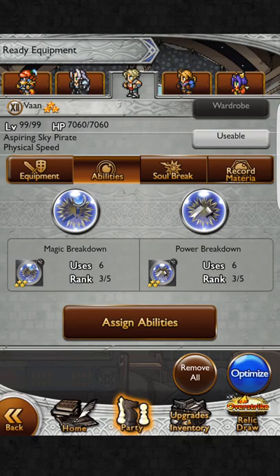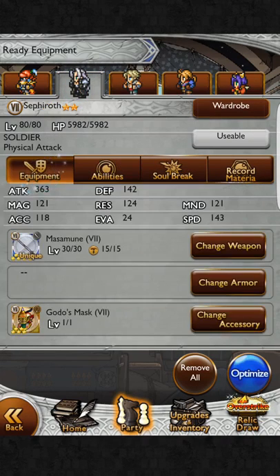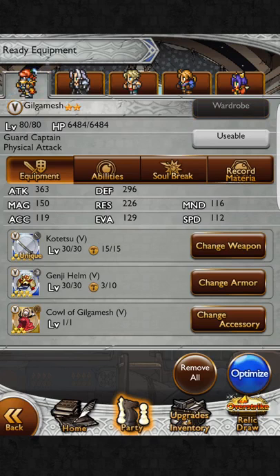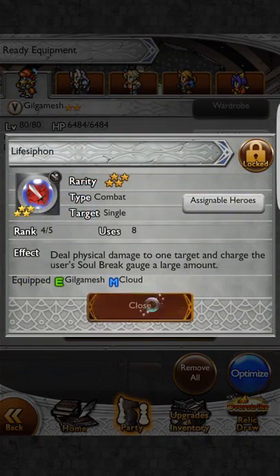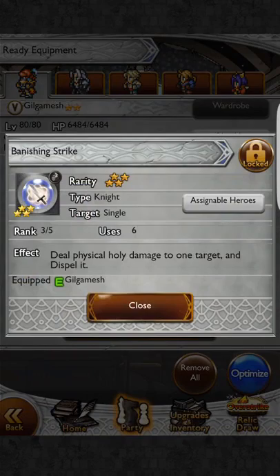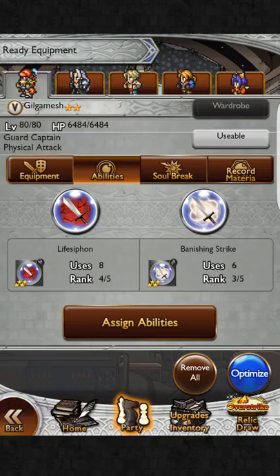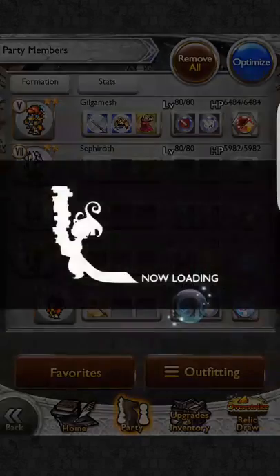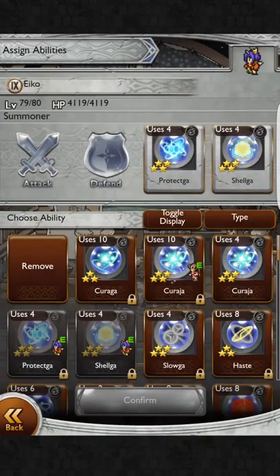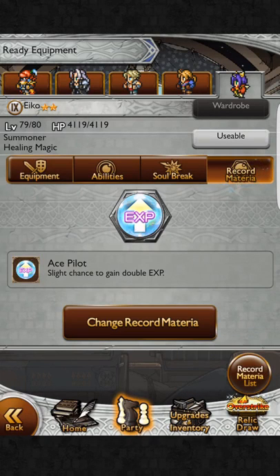Relics can be important for realm synergy, but they're not as important as having good hones on your abilities. You can see mine — I have six uses of Magic Breakdown and six uses of Power Breakdown. It takes a long time to get those orbs and craft them, but it is well worth it. Key abilities to get to rank three or rank four: my Life Siphon is eight uses — that's rank four. Banishing Strike is six uses — rank three. These certain abilities will really get you through the game; you might not even need much more than this, aside from maybe a Curaja on your healer.